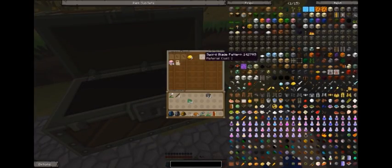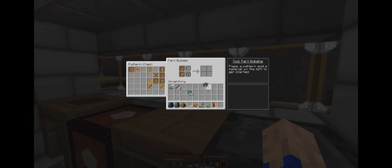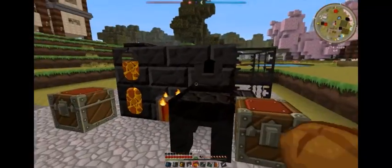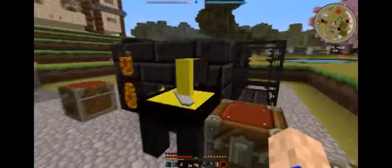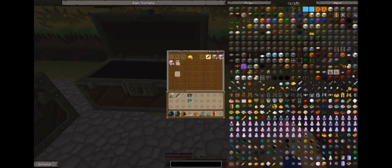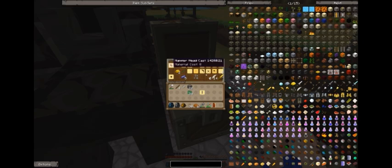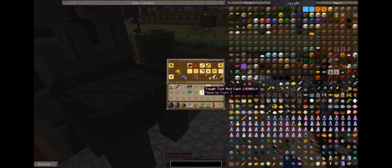He's updated again since then and now the way it works is a little different — kind of backwards. A lot of people don't know how it works anymore and it confused me, but I finally figured it out. Instead of making the cast with a pattern, you create a blade shape, and now we have sword casts to make swords. I've made some casts already — some before the change, some after.